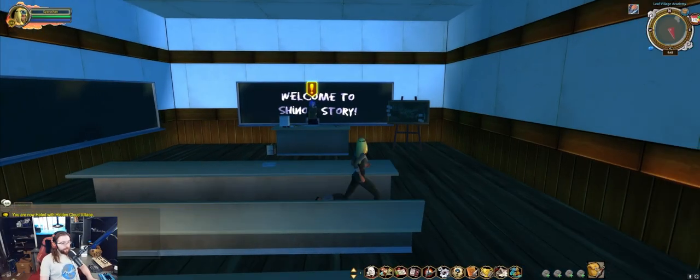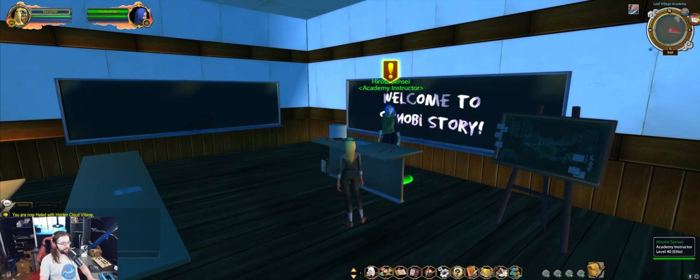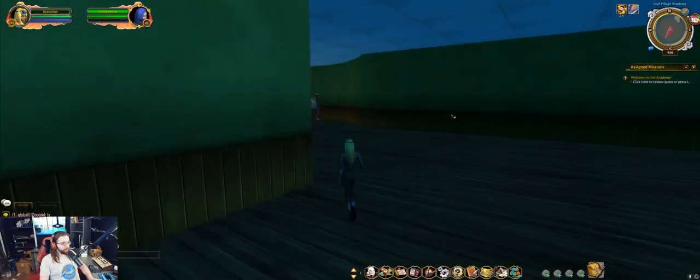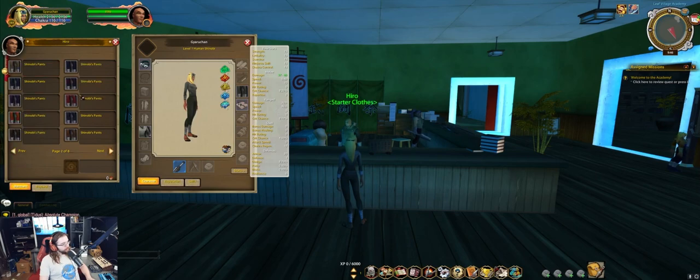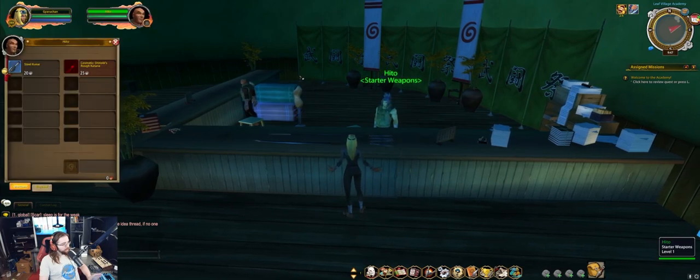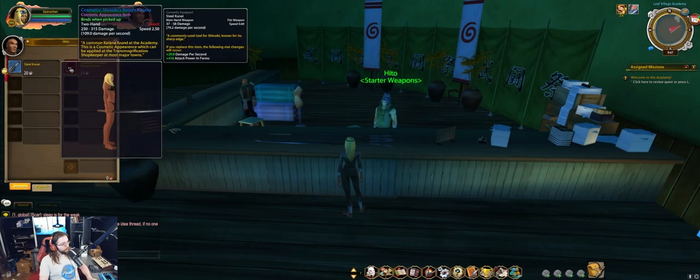You begin your adventure in the Ninja Academy. You'll want to go ahead and take the quest from Hirota Sensei. We can then move to the most important part of the game: customizing your character's appearance, which can be done here at Hiro. Stats are not relevant for the gear purchasable here, so go ahead and customize your character based on your desired color. This guy over here, Hito, can sell you an additional kunai for dual wielding or a two-handed weapon if you want to go that way.